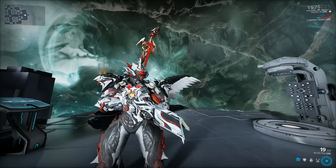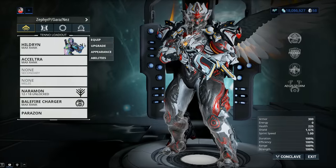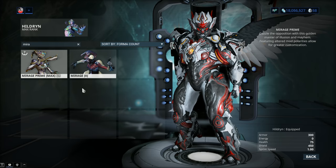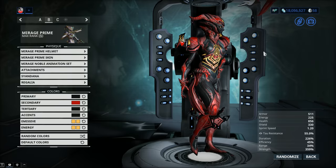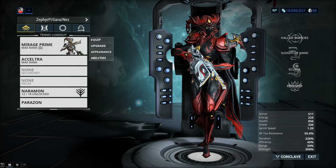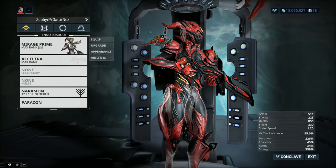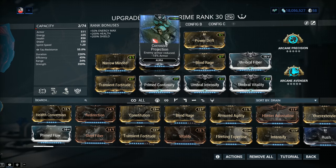For Warframe buffs — using Lady Mirage Prime, not Harrow. Mirage already provides a crit bonus so there's no need for that from another source. We're going with a Dark Mirage Prime look. As for auras, Corrosive Projection against heavily armored targets is definitely the way to go.